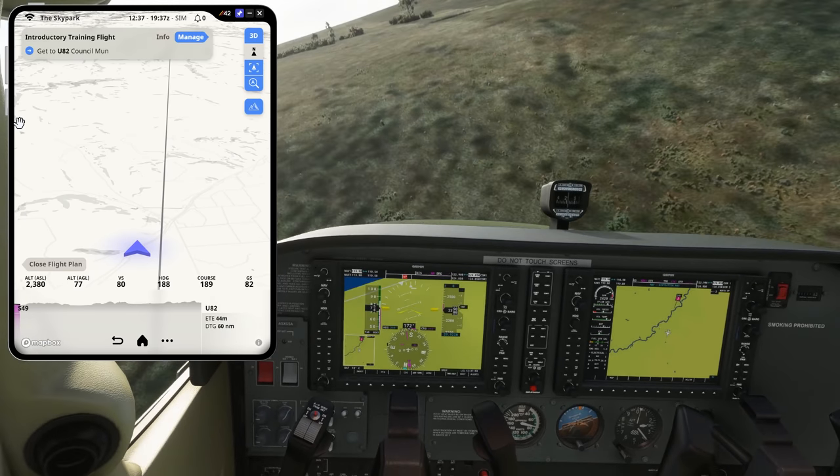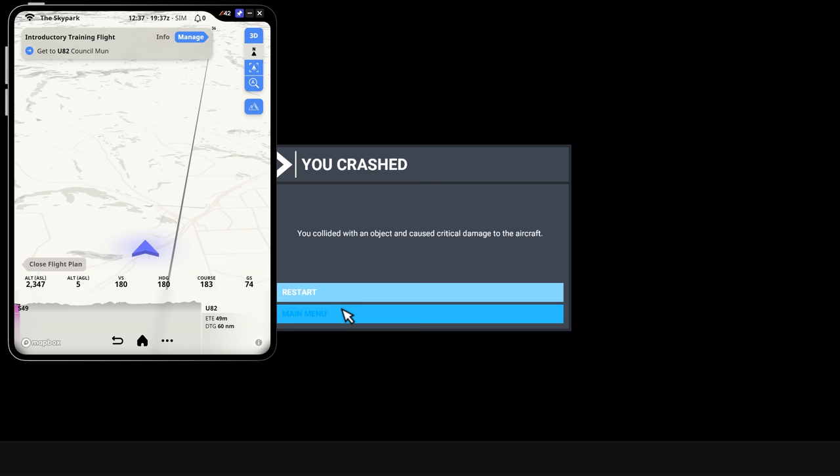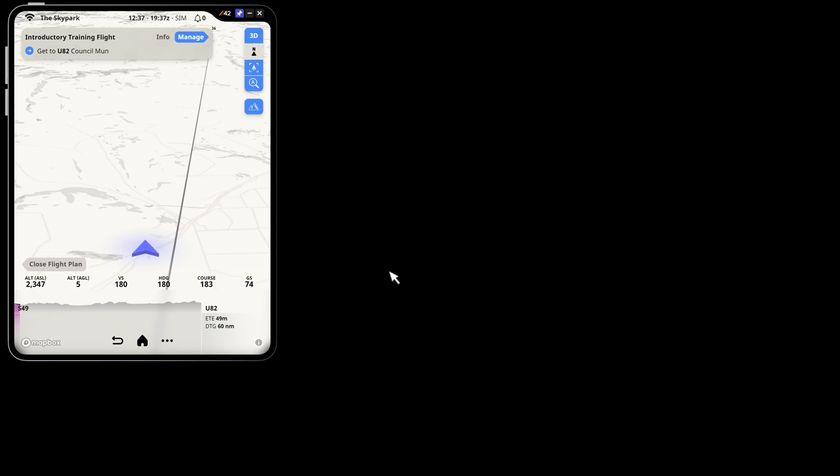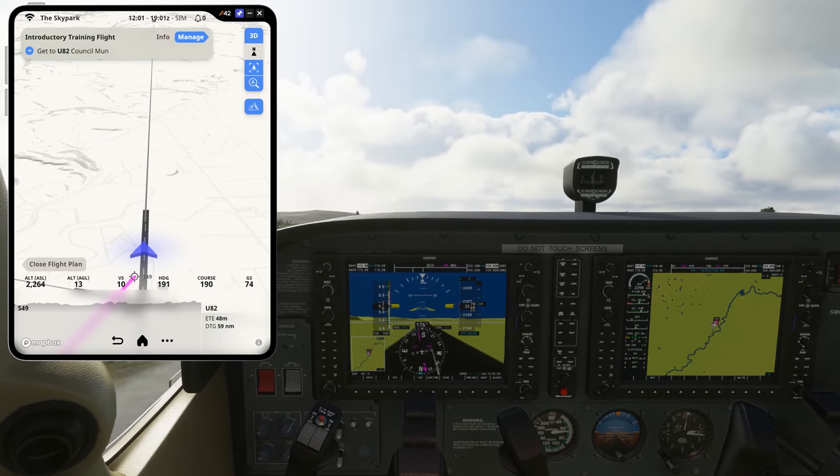I thought it only fair to test that out. Here we go — straight into the side of a hill. We crashed, and you can then click on restart, just as you usually would. Once everything loads back in again, Skypark is smart enough to pick things up from where you left off.